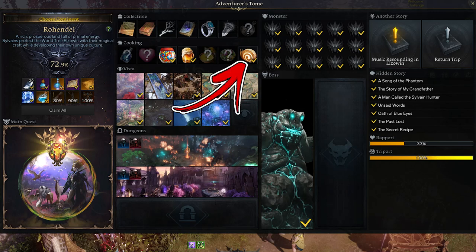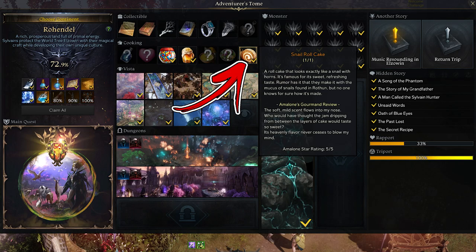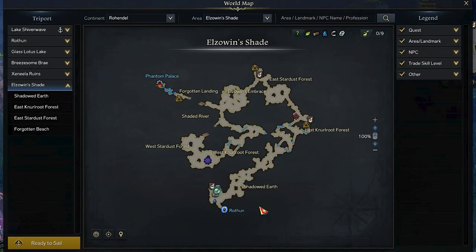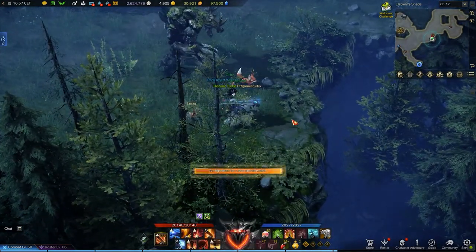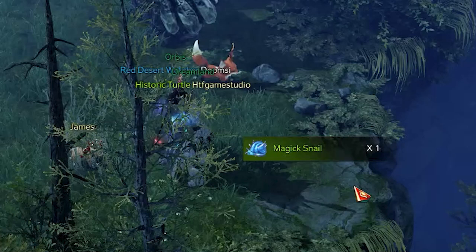In the Ro-Handle content, the seventh and last cooking recipe takes the name of Snail Roll Cake. In order to unlock it, you have to start visiting the Earl's Winds Shade area. In this region, you can find several spawn locations for a special item you can collect — an uncommon item called the Magic Snail.